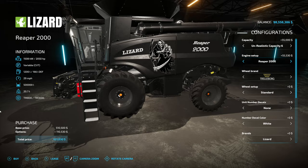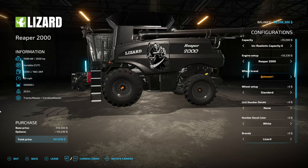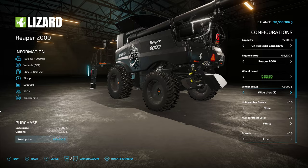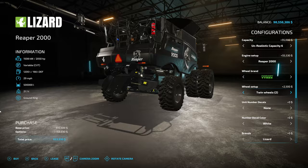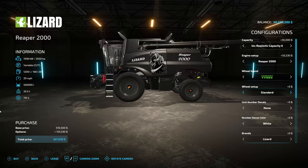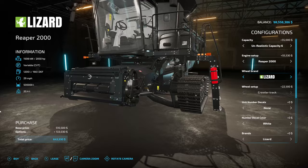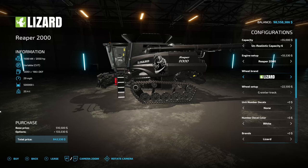We have engine options from 815 horsepower up to 1,500 and 2,000 horsepower. Of course we have the Reaper logo on there, and some other logos that have been changed up a bit. For wheel brands, they have pretty much all of them — Trelleborg, Michelin, Continental, Midas, BKT, Vredestein, even Nokian tires. We could do full dual tractor kings or ground kings if you want. You're going to see options here that you don't see on anything else. And you can do crawler tracks on a combine harvester — nothing like this for all platforms before.